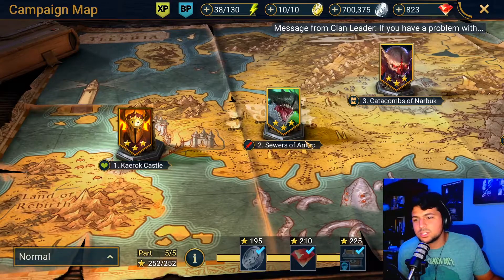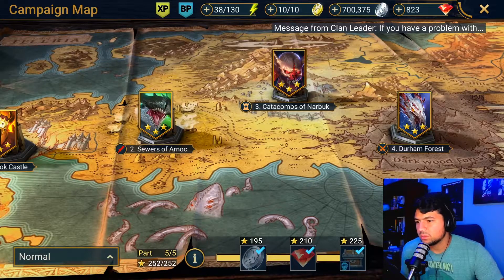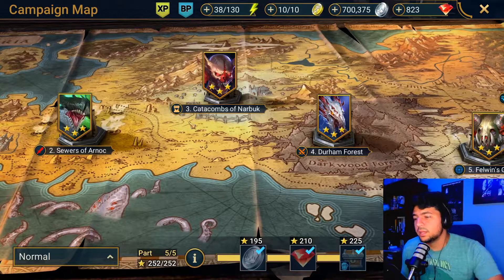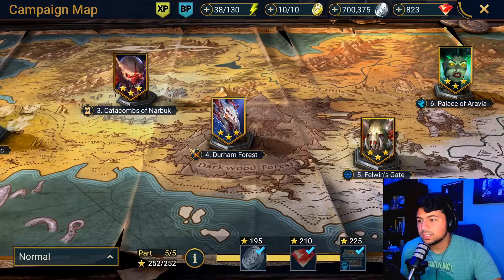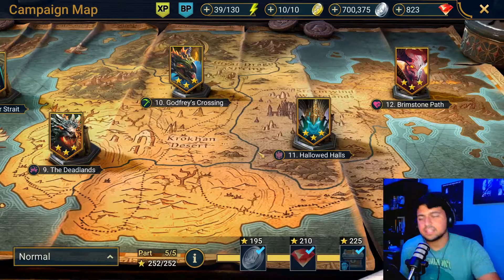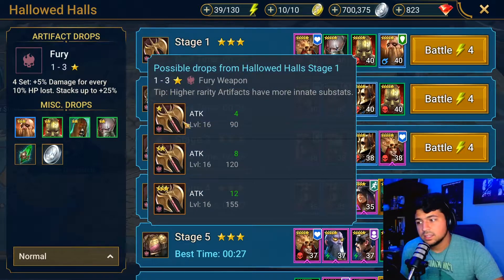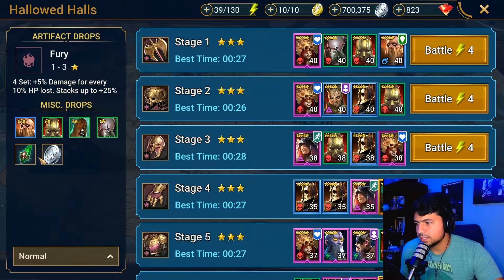Tip number three for beginners is to progress as much as you can in the campaign. Every map has its own set of armor, and this is how you'll get the armor sets you desire in the early game — aside from things like the battle pass or the free armor sets from the beginning. If you need specific sets like speed sets, accuracy sets for your poisoners, or crit rate sets, you'll want to complete the campaign so you can farm those sets. You go to a specific stage and that's where you farm the weapon piece you need.